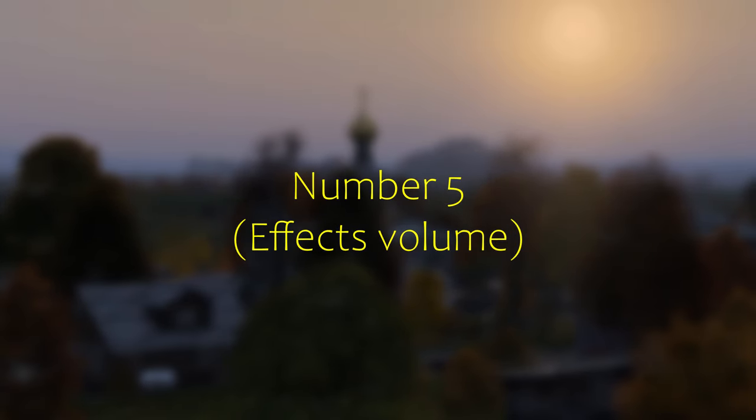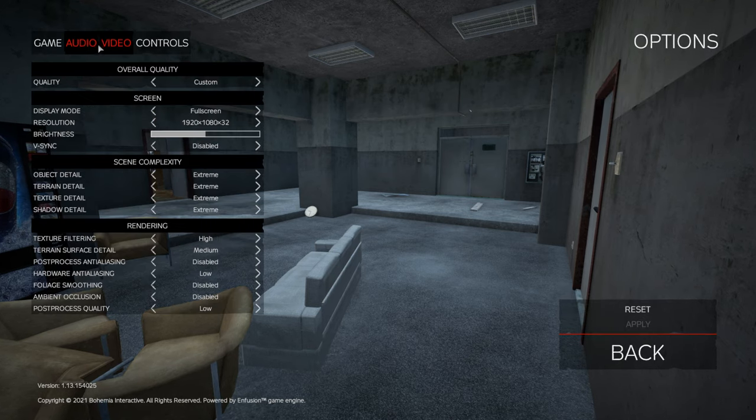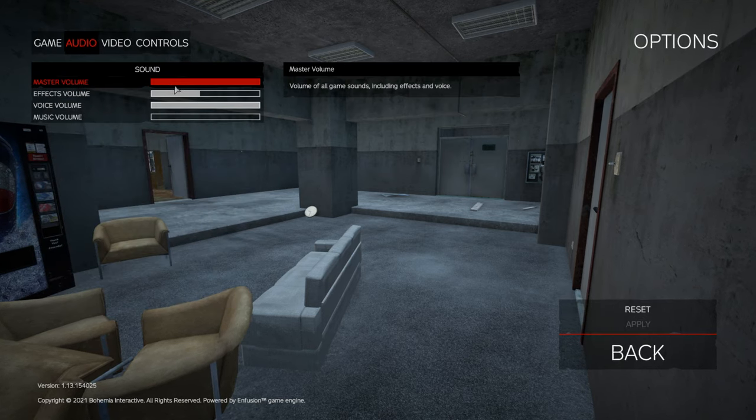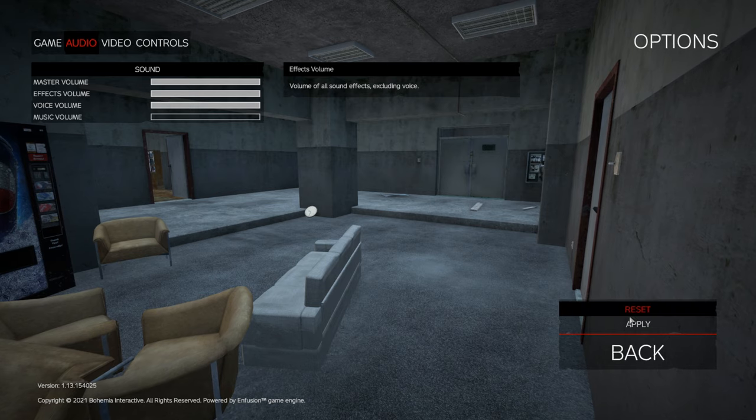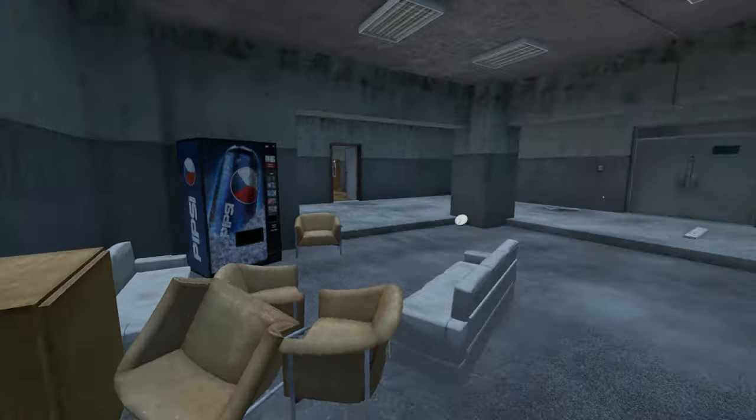Number five: effects volume. By default, the effects volume is set to around half. Make sure you set it to max. Sound is very important if you want to be able to hear everything from footsteps to gun swaps and so on.